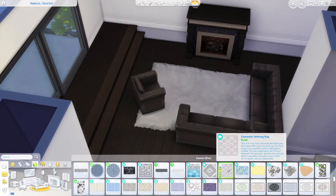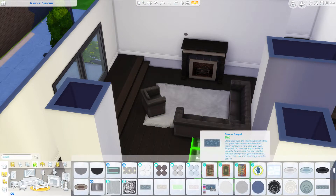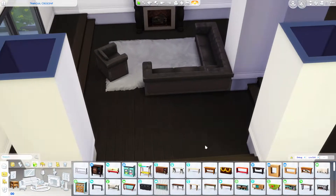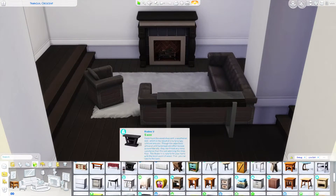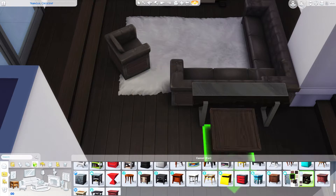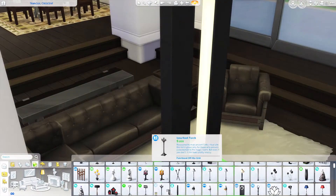We've moved on to the living room area and these are the couches I was talking about that mostly resemble leather in the game — maybe they are supposed to be leather, the Sims version of leather. I'm not sure I've ever read the description, but they're the base game ones supposed to be industrial-style.